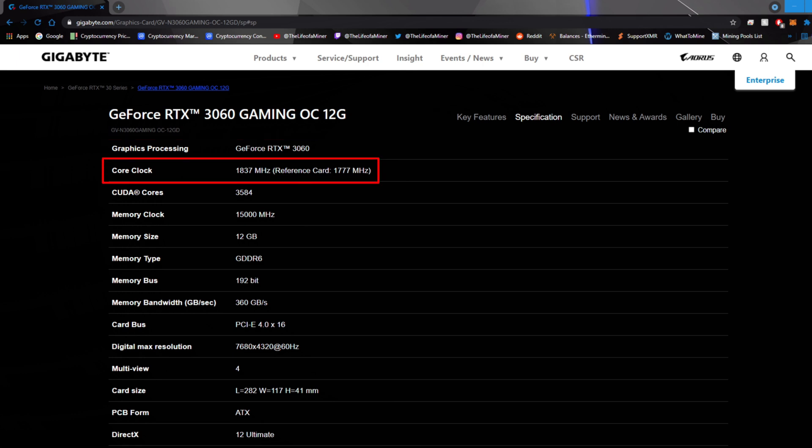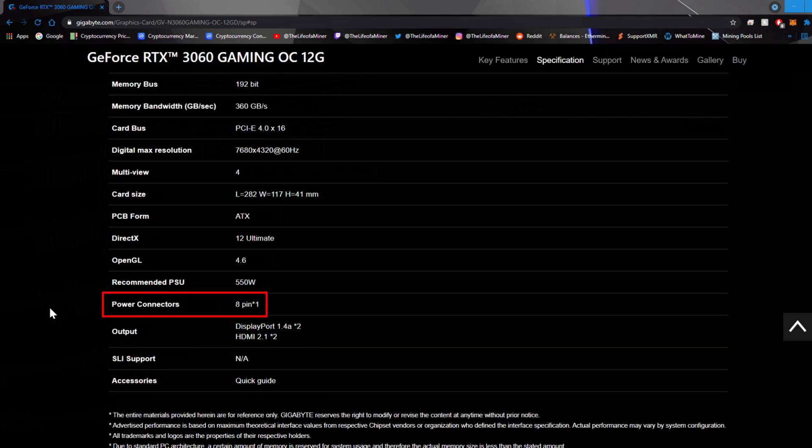You can set the core clocks all the way up to 1837 MHz. It has 3584 CUDA cores. You can set the memory clocks all the way up to 15,000 MHz. The memory size is 12 GB, the memory type is GDDR6, it has a 192-bit memory bus, and it does use one 8-pin power connector.